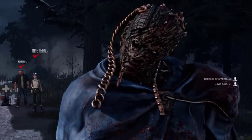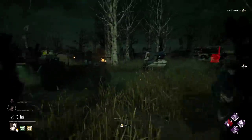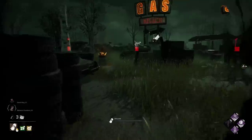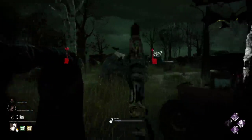The Wraith's chain-linked cosmetic has a glitch where the chain clips in first person the moment the Wraith spawns into the match. By uncloaking and cloaking back into the power, the chain returns to normal.